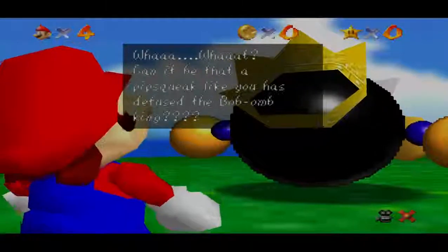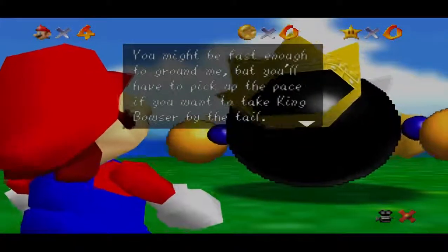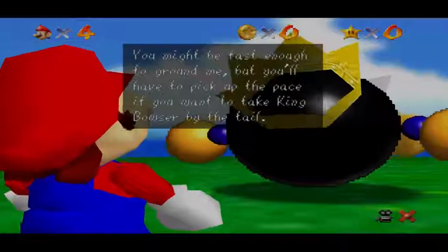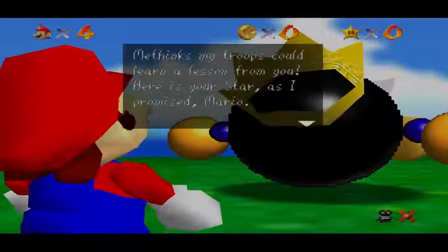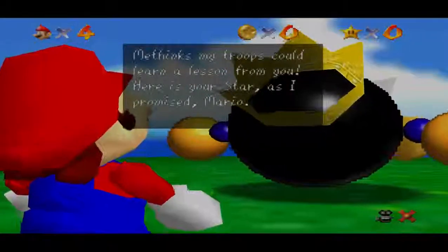What can it be that a pipsqueak like you has defused the Bob-omb King? Well, he can't really defuse you since you don't have a fuse. You might be fast enough to ground me, but you'll have to pick up the pace if you want to take King Bowser by the tail. My troops could learn a lesson from you. Here's your star, I promised, Mario.